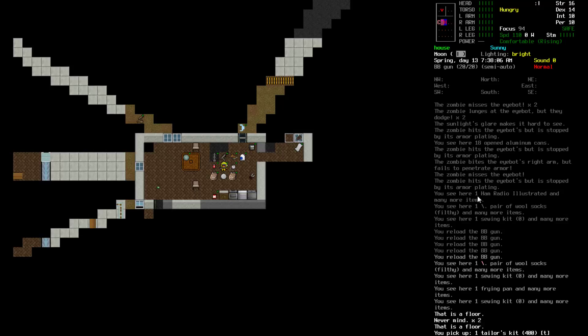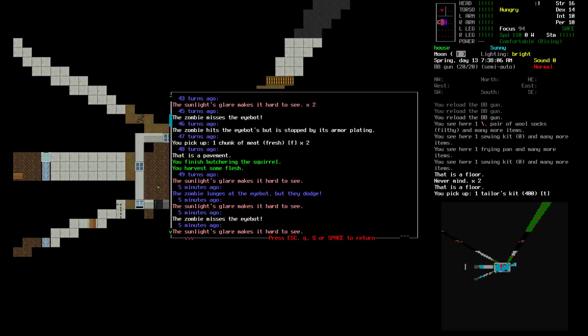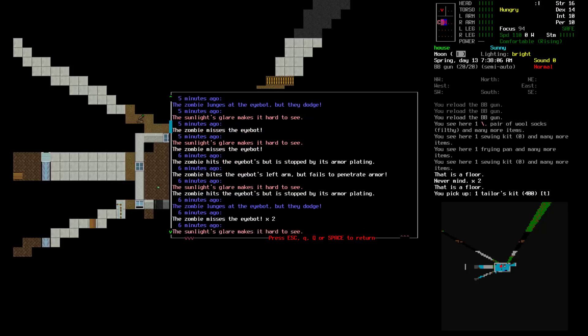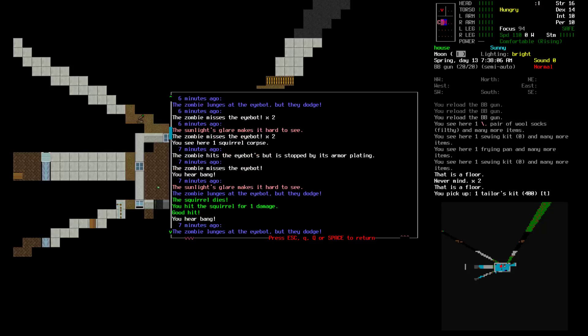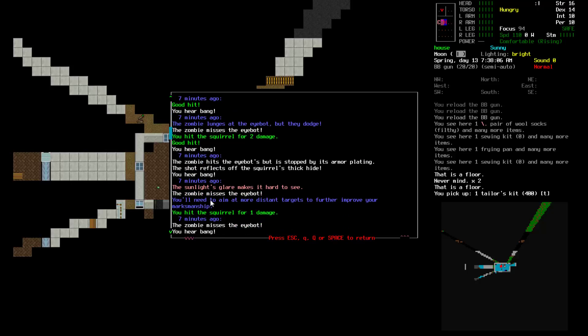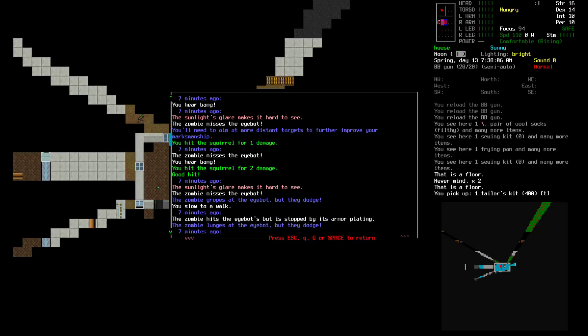The other thing I was talking about is this BB gun. In the log, we have the iBot here. If I scroll way down — I actually killed a squirrel when I woke up, just because when you first wake up your focus is really high, and it's the best time to earn skill points. I wanted to earn skill points in rifle, which the BB gun gives me. Also in marksmanship, although it said this thing was not going to train up — you'll need to aim at more distant targets to further improve your marksmanship.